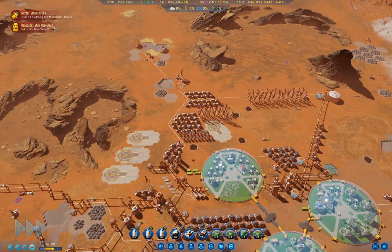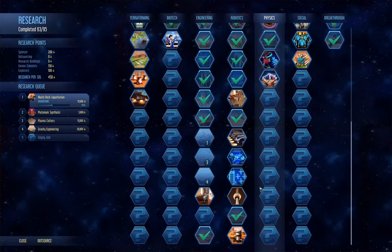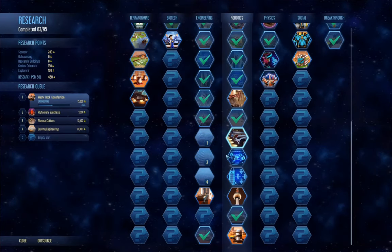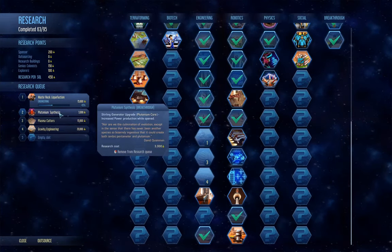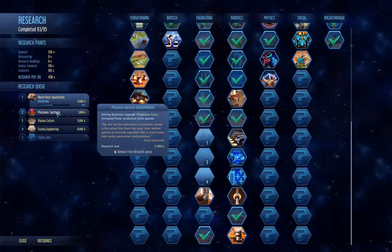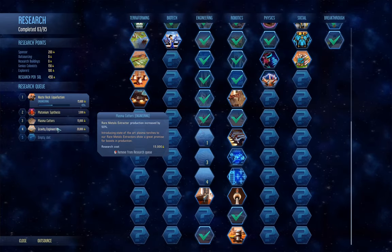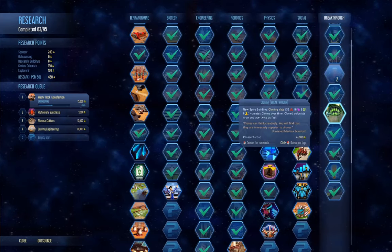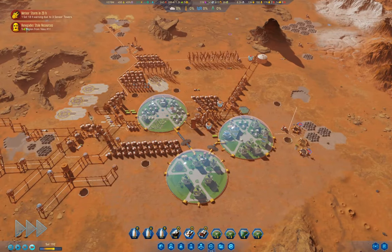The meteor storm could be annoying - you can't really defend against it without a tech far up the robotics or physics tree. We've got waste rock liquefaction, plutonium synthesis for Sterling generators, plasma cutters, gravity engineering, and megadome available - that's all fine.